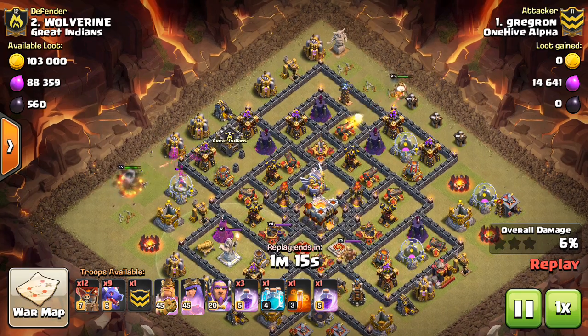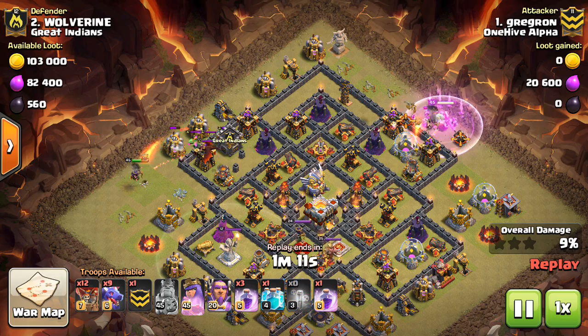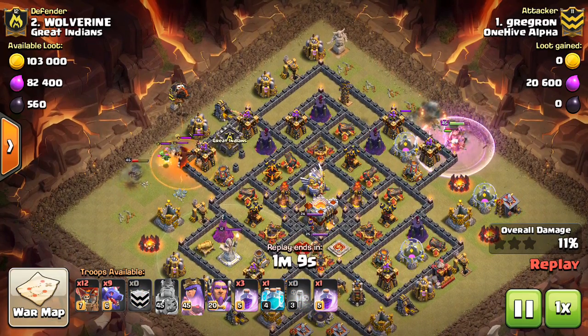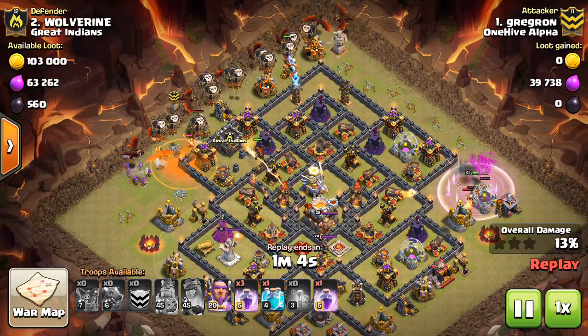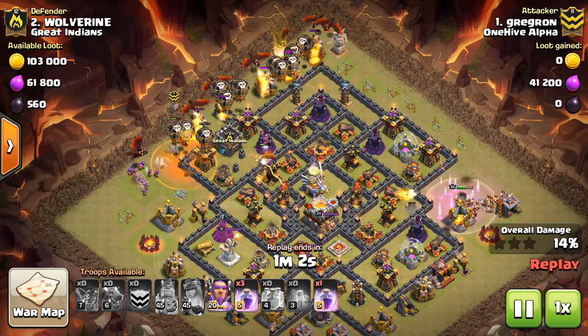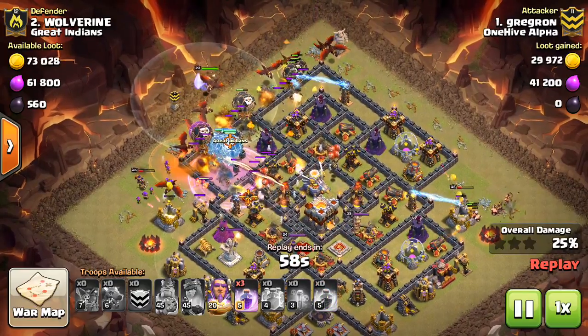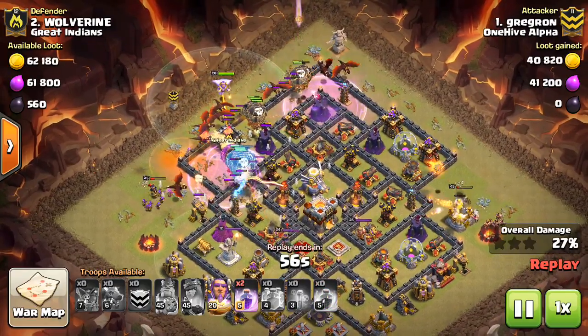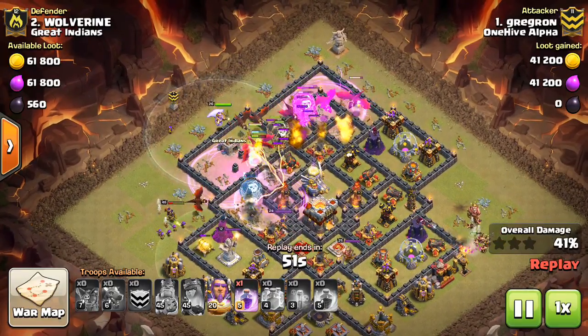Not the typical anti-three-star bases that you guys might see on the channel in arranged wars or CWL type matchups, but just kind of the common anti-two-star bases that are very popular among a lot of casual war clans and random matchups that Genesis sees. So I want to show some attacks on them.